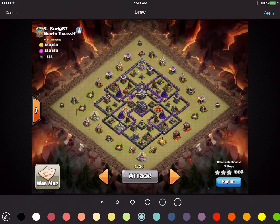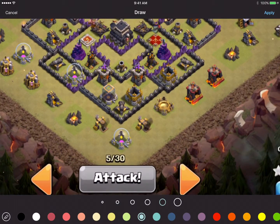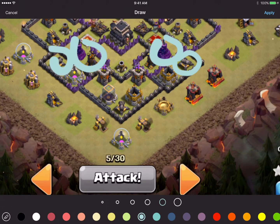Here we have the strat for a GoWiVa that we used in war. What we're first going to do is notice that this area here does not reach these buildings.